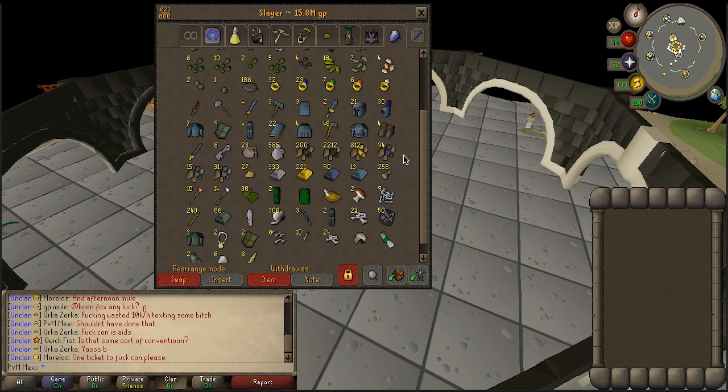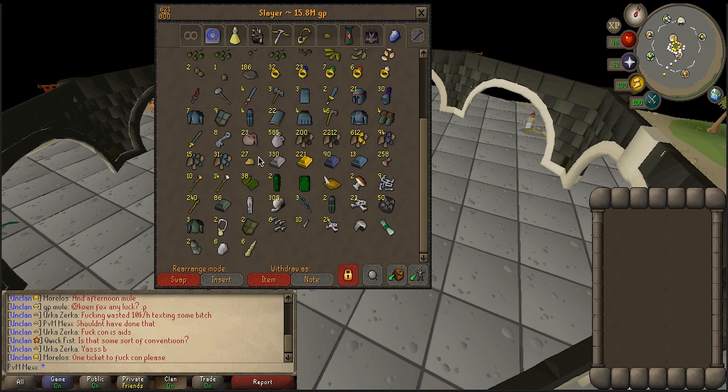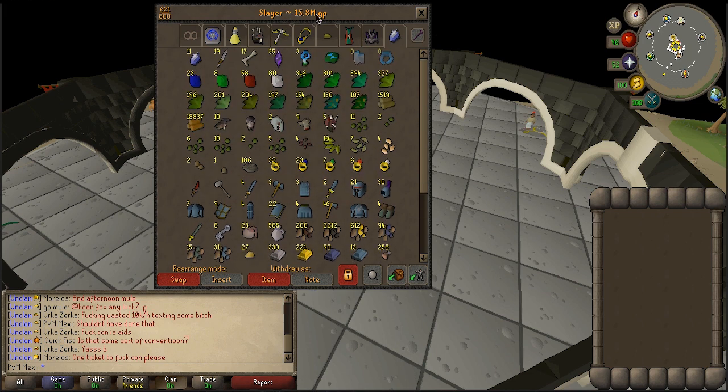A lot of the rune items are from my Necro task, and I got some Clue Scroll items here and there. Most of these ores are either from Bandos — I think I got over 1k coal from Bandos — and some from mining I afk'd as well. The battlestaffs are from Sire and the Wyverns. I'm gonna sell everything and see if I actually get to 15.8 million, then continue on the construction grind.